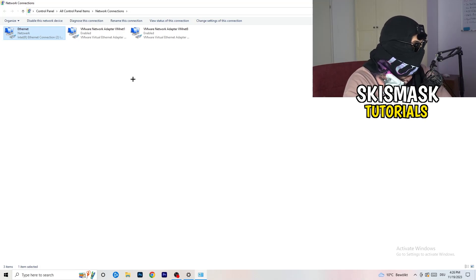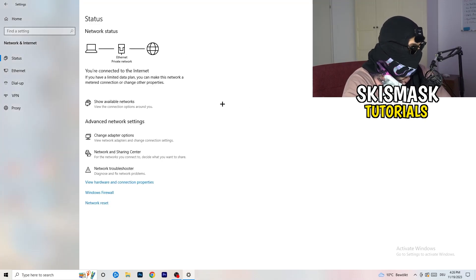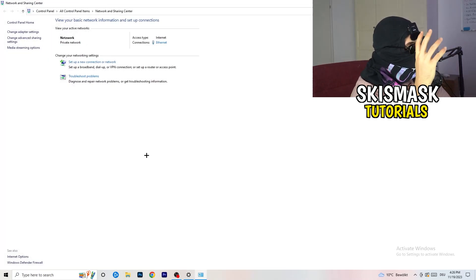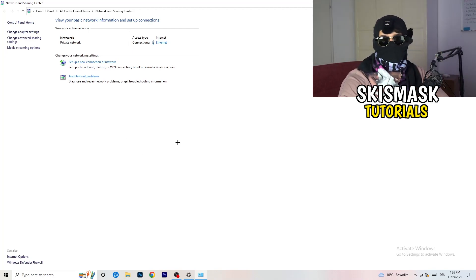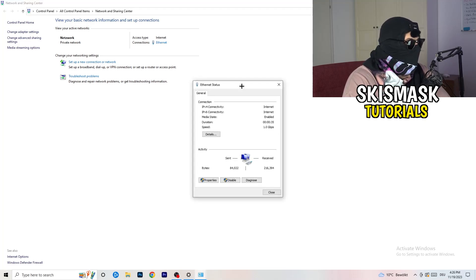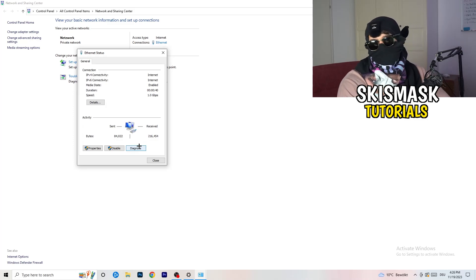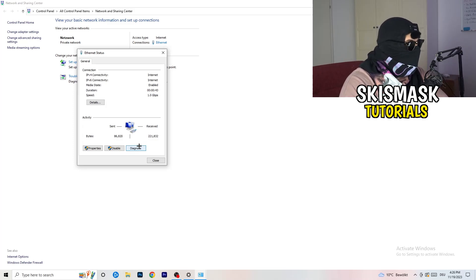Once that's done, close this window. Now go to 'Network and Sharing Center.' From there you can click 'Troubleshoot Problems' to let Windows find any additional network issues. You'll also see your active connection listed — for me it shows Ethernet, for Wi-Fi users it will appear in blue. Click on it and you can then click 'Diagnose' to check if something is wrong with your connection.